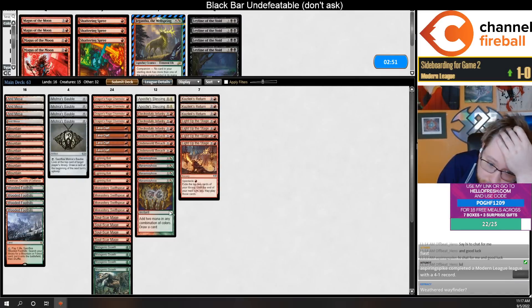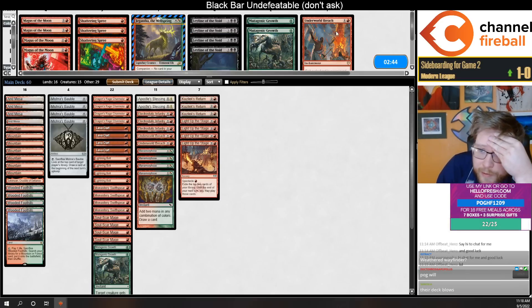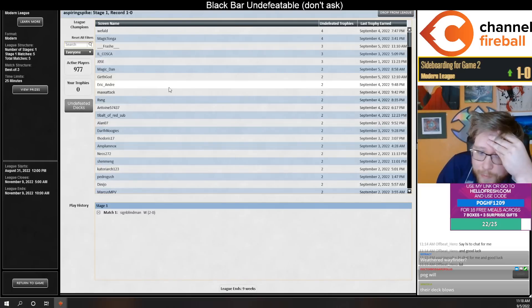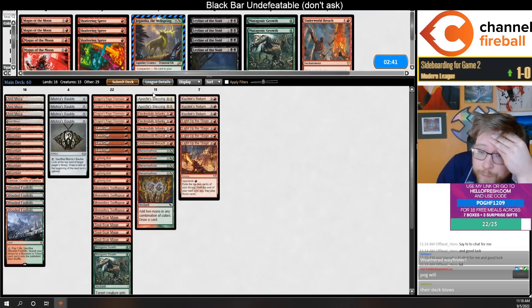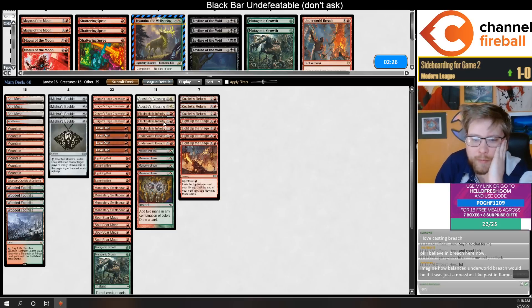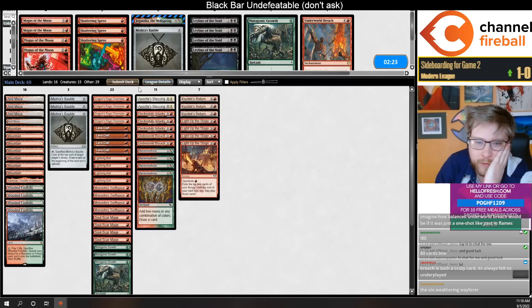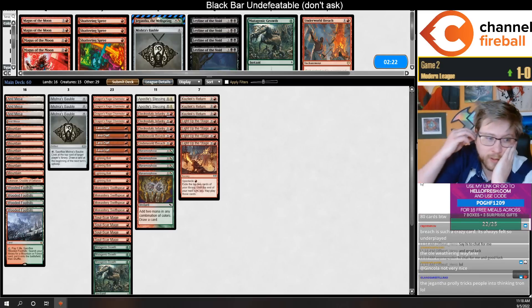I'm going to bring in the Kozilek's Returns. I think I'll go down on Mutagenic Growth against the white deck — I bet they bring in Rest in Peace, so trimming a Breach seems fine, maybe even two. They're an 80-card deck. We're raising the curve with the returns, so trimming breach is probably correct. Let me trim a Bauble so I can play four Growths.